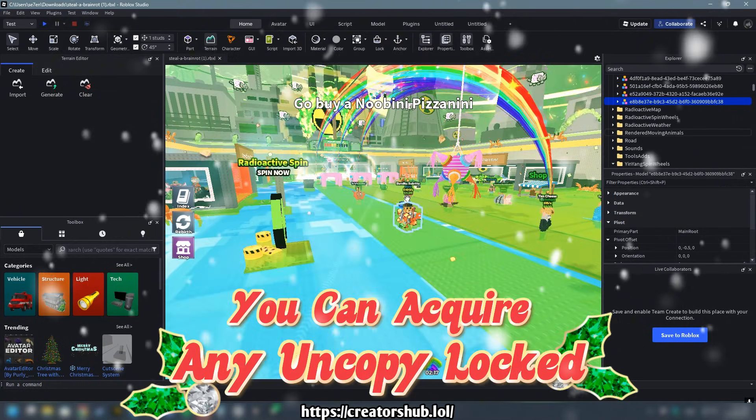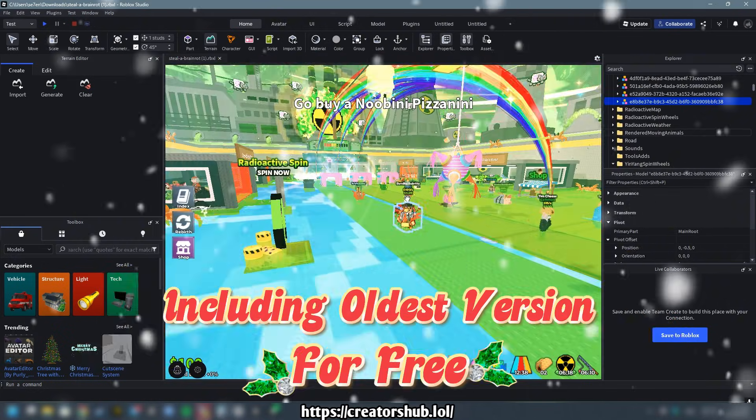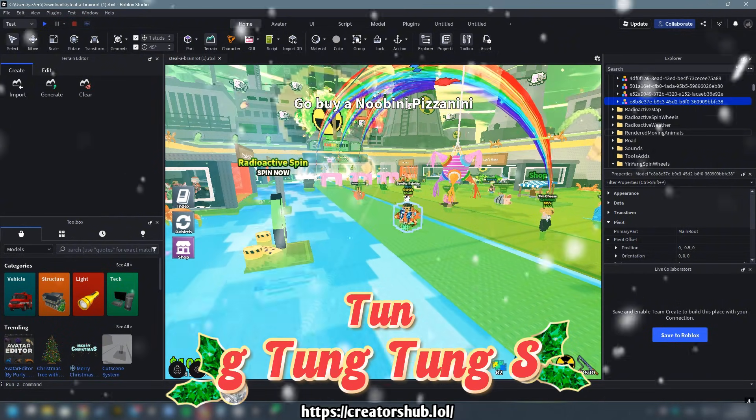You can acquire any Uncopy Locked Roblox game, with animations including the oldest version for free, such as the latest release, Tung Tung Tung, and Sihua Returned.